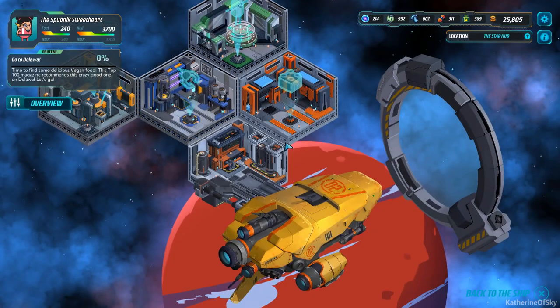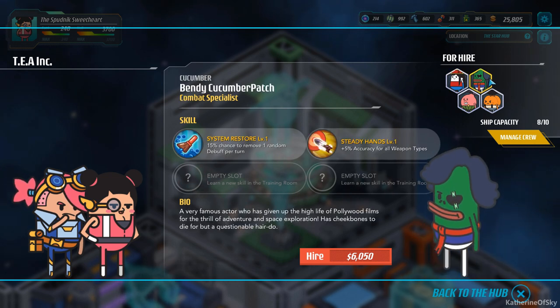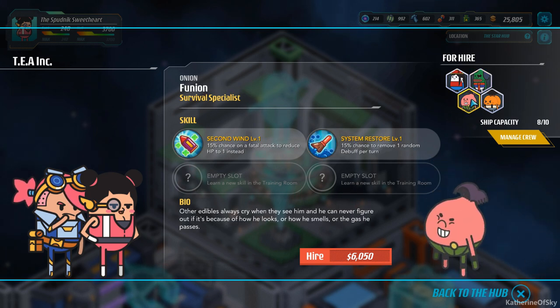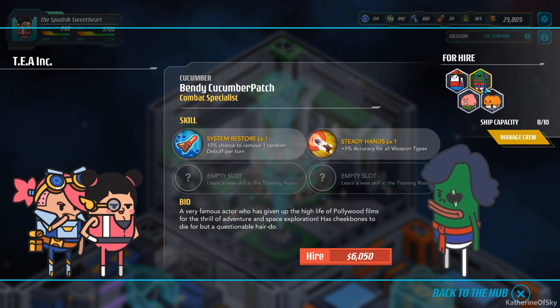I want to check on some parts — well, let's check on crew first. Who do we have for crew? We've got Marcellina. Missile stuff, system restore. I'm so tempted by these peeps. Accurus is always a good one — fatal attack, to reduce HP. I kinda like Bendy Cumberpatch here. Basically we can hire him — he's like one of these generalist people. Let's go ahead and hire him.